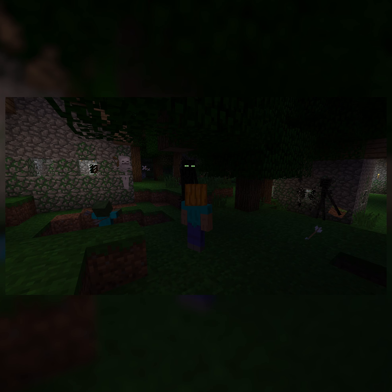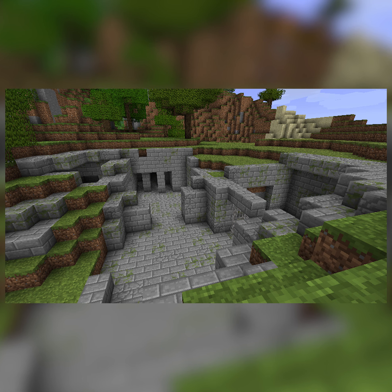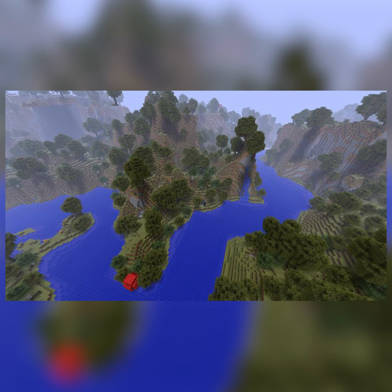Before villages looked like this, and even before they looked like this, this was the first village design in Minecraft. These originally existed in an unreleased developer snapshot for the adventure update, along with other scrapped features such as the early surface stronghold, wider rivers, and random giant mushrooms. They were designed by Notch but ultimately replaced before the final release of Beta 1.8 in favor of Jeb's design.